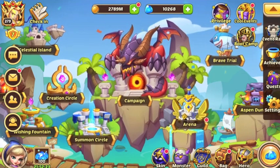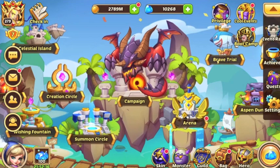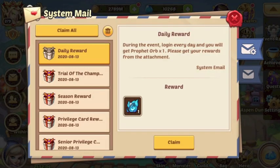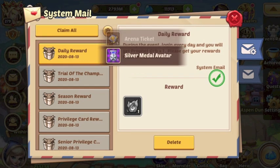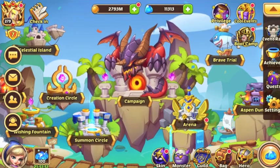Welcome back everyone, this is Two Point Show coming back with the new update — we've got so much to talk about, so sit back, relax, and let's break everything down. The very first thing you're going to notice whenever you log in and check your mail is that it is Profit Orb Week, which means every single day for the next seven days whenever you log in you'll be getting one Profit Orb, so pair that with whatever else you've got and it should be a good week.